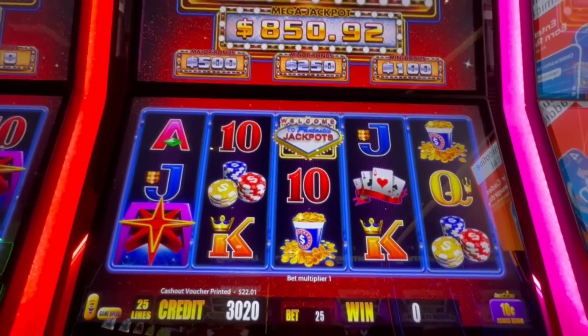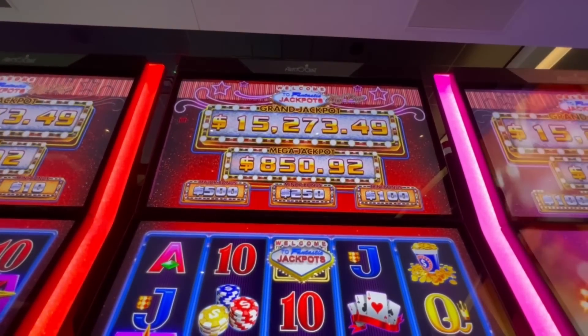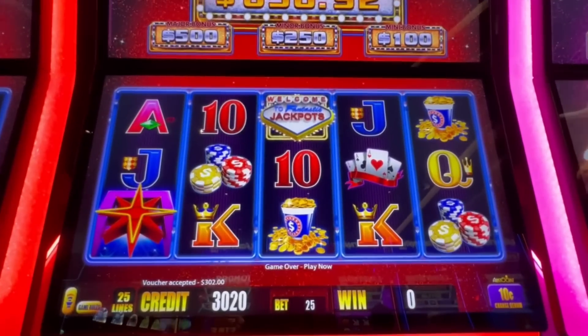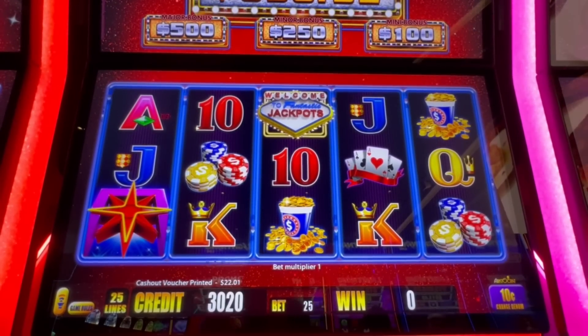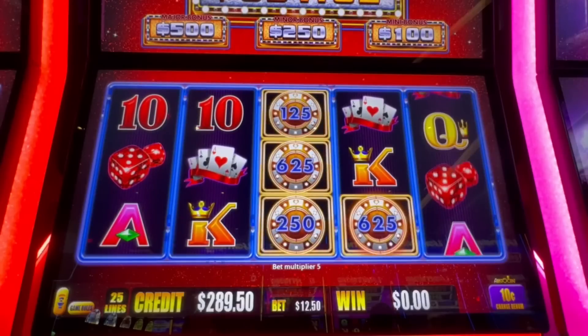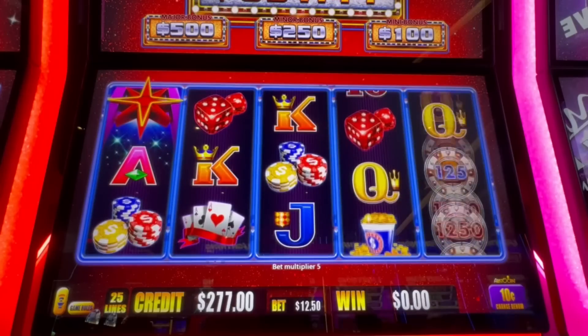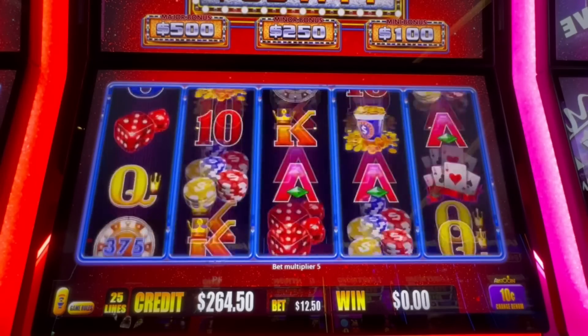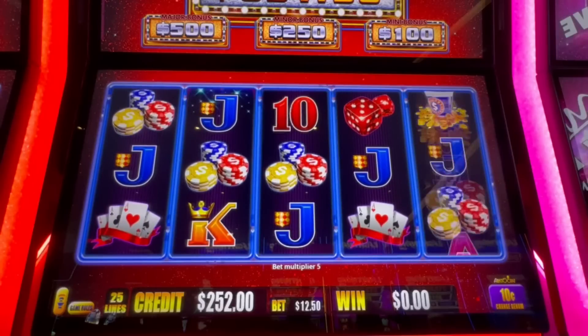Hey guys, Stacy here. I'm at Windstar tonight. I'm going to play Welcome to Fantastic Jackpots — another Vegas-themed machine, so can't go wrong. Grand is $15,000, Meg is $8.50, and down from there. $300 in here, so let's do $12.50 and see what we can do. I'm assuming you need six of those. First time I played this one.